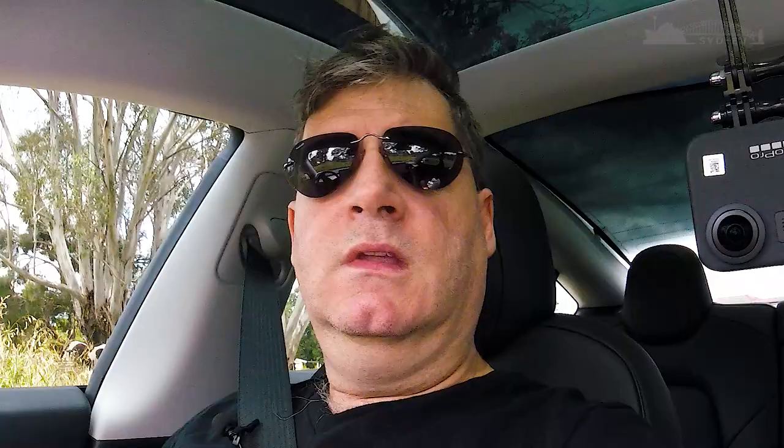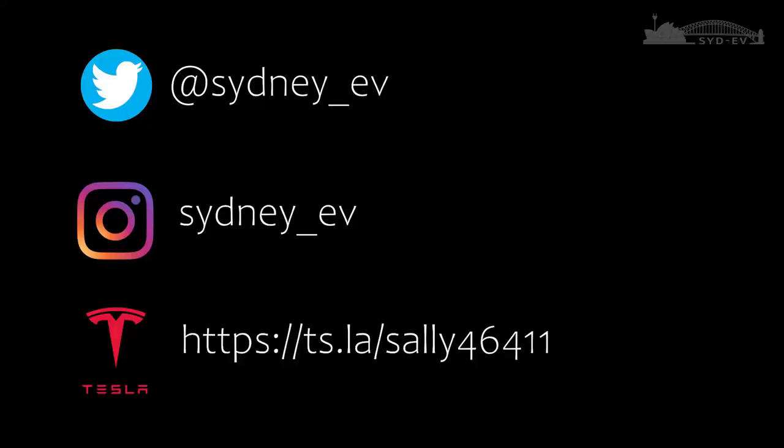So there you have it — a collection of scenarios with Autopilot on 2020.40.8 software with FSD in the Tesla Model 3. Every time there's a software update, I'll rerun the exact same route because it's my daily commute, and we'll just compare the differences through each update as we go from here into FSD beta. So once again, if you've got this far, thank you for watching — very much appreciate it. Take care of yourselves, be safe in the coronavirus world, and like, comment, and subscribe. Bye.